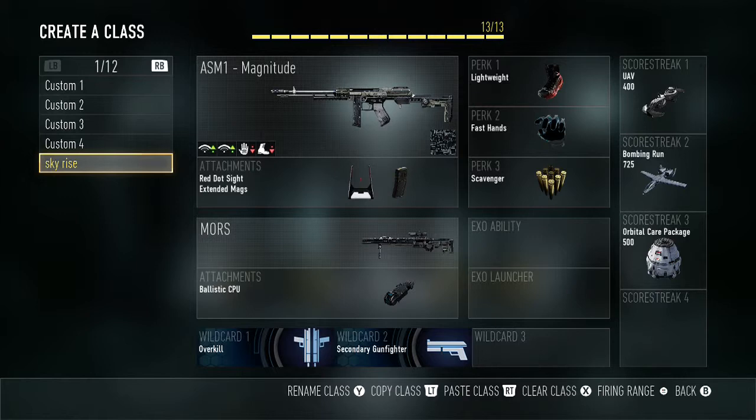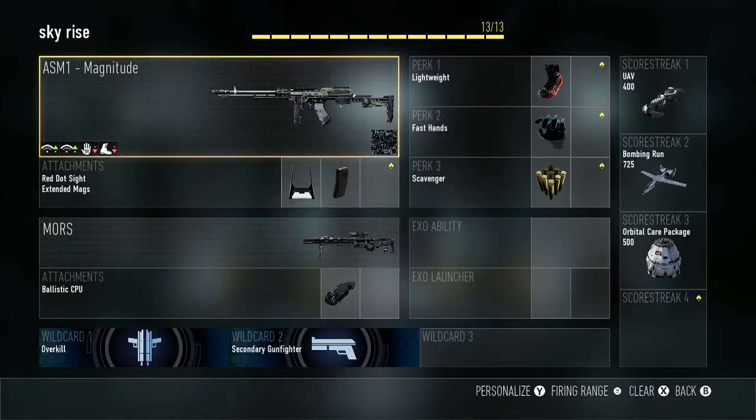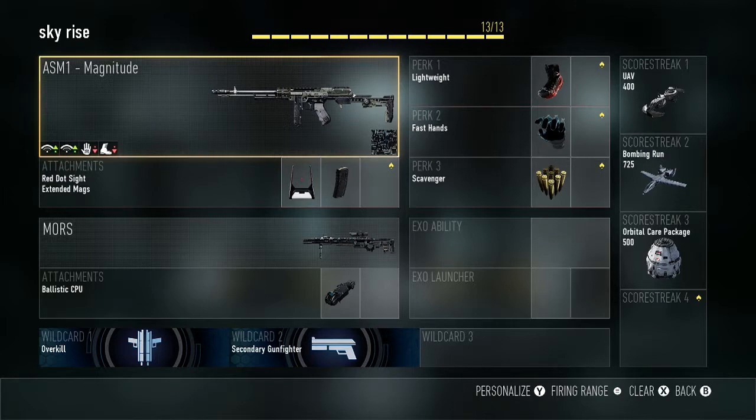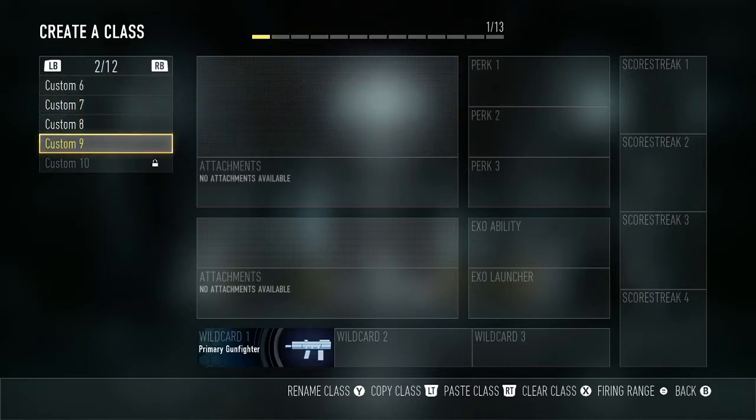I have this class titled 'Skyrise' because I would use it when I play Skyrise — the new map, which is the remake of Highrise from Modern Warfare 2. It's good for sniping and just on the floor killing people, so that's one of the reasons I like this class.